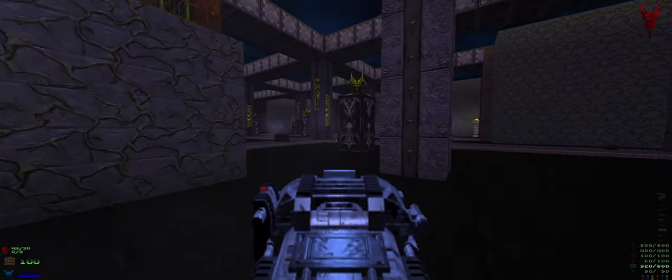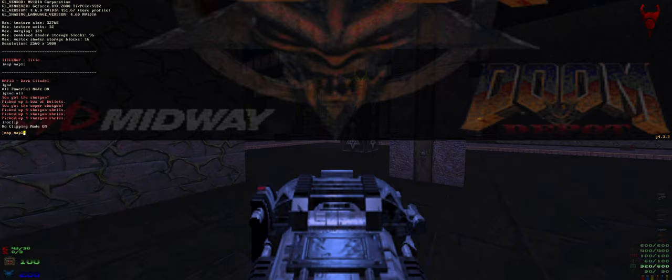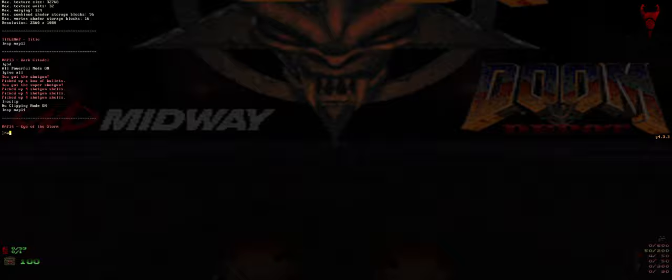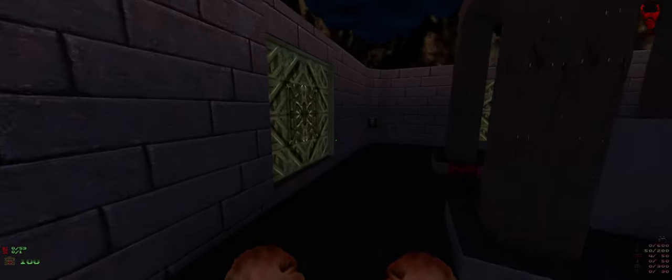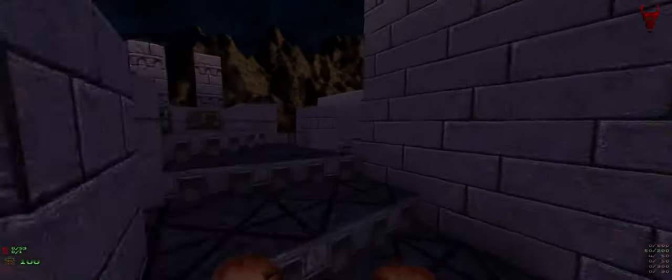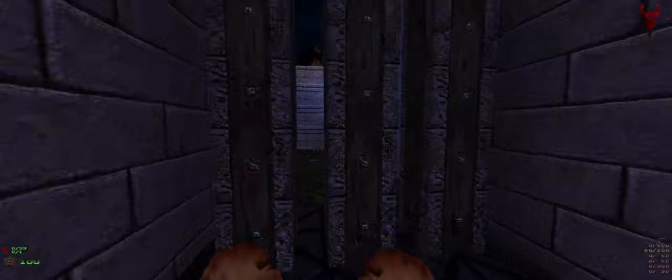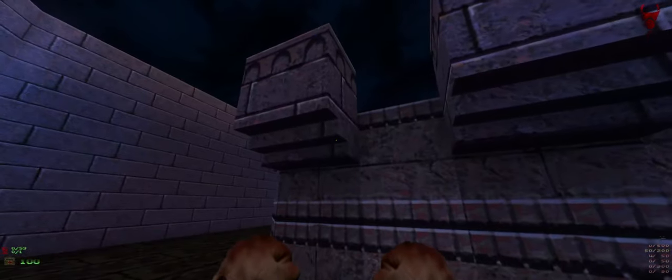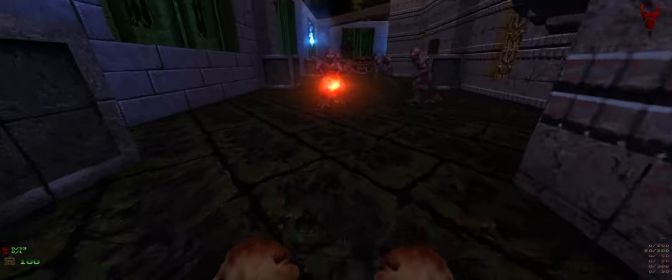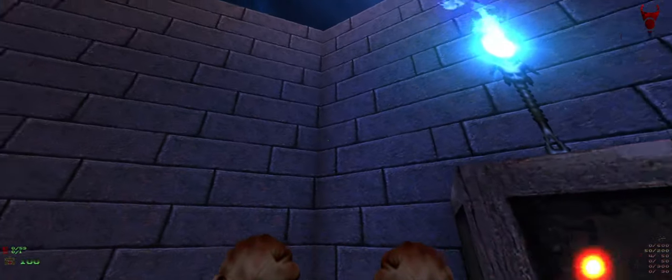All the textures are working. A lot of the lighting is fixed. Fixed some of the 3D floors on this map — like over here, these are back to how they should be, with the appropriate lighting underneath. All the walls and stuff are looking good.